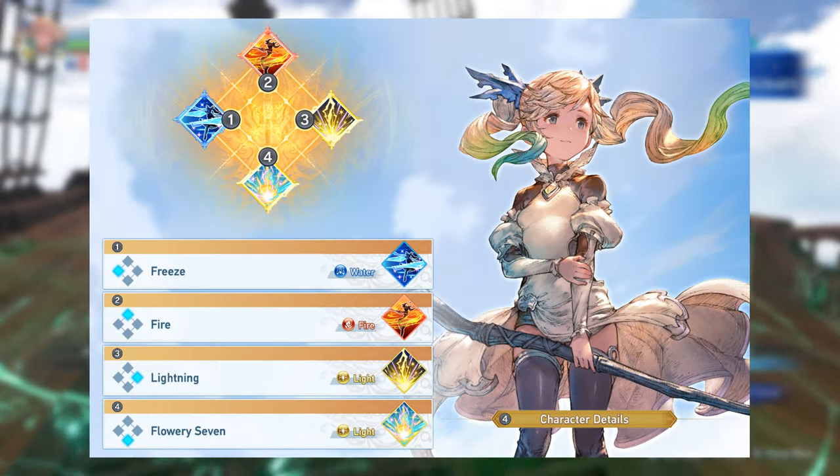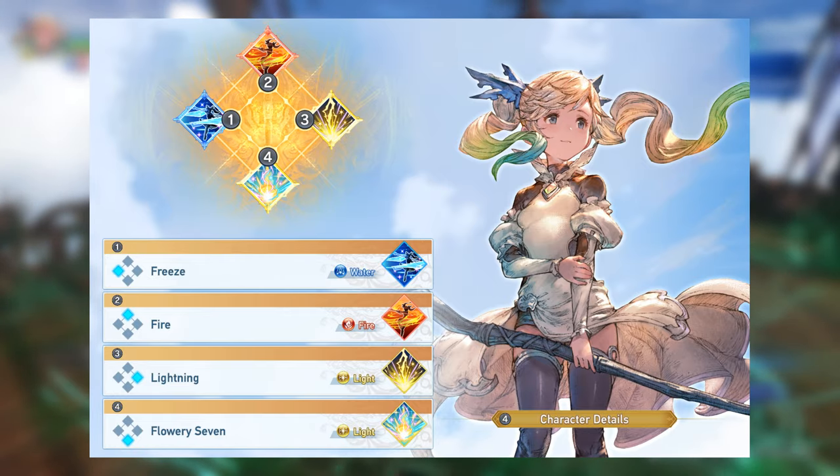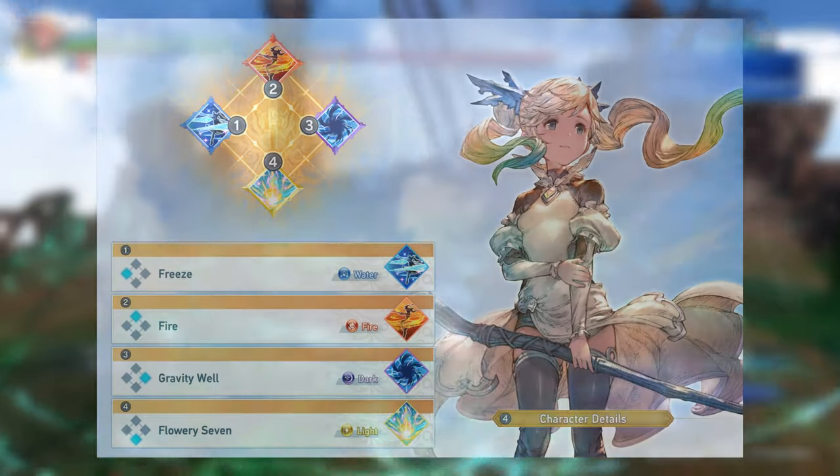With all the skills covered, here is the build that I recommend for general play. In fights where you don't care to paralyze the target, you can swap Lightning for Gravity Well.